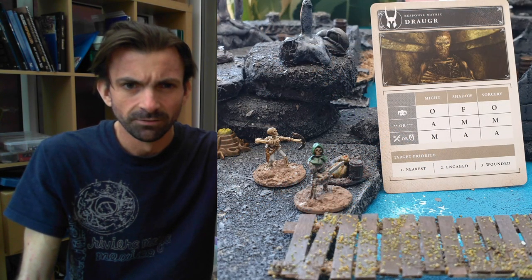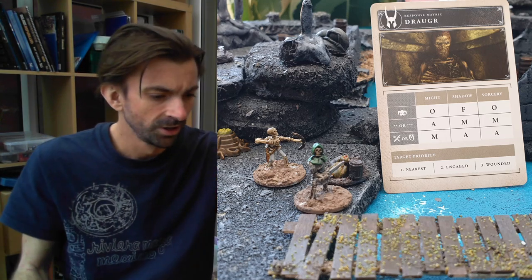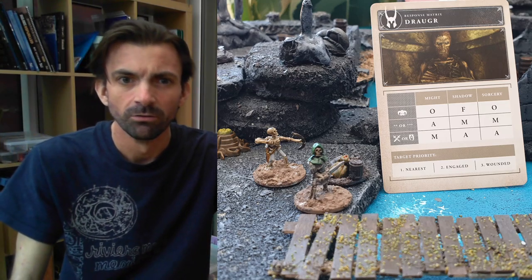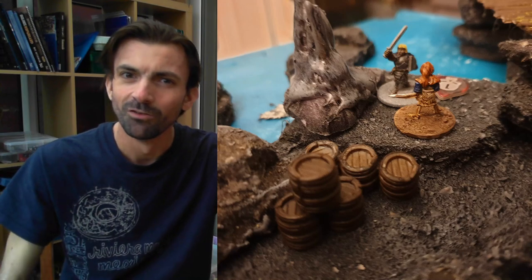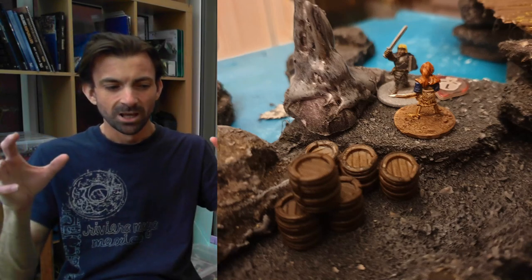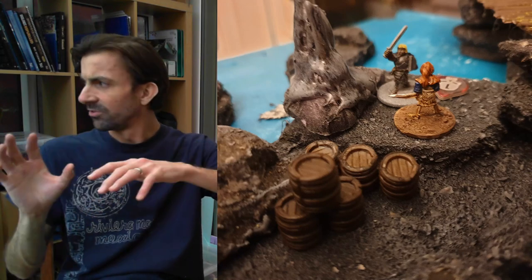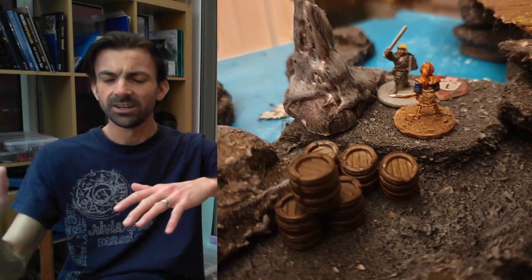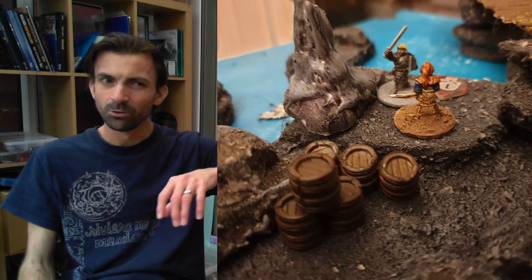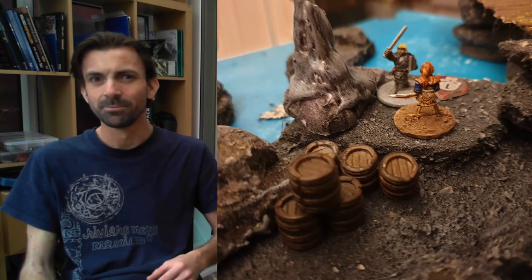These are my little 15mm models: skeleton archers, Draugr swordsman, and the Draugr with his sword raised - who's my Overlord. I think I need to get a more buff overlord. As we went into the mission, the spawn point is down the opposite edge of the table on one of the sides. My tactic was to rush that, and then flee backwards along the objectives - though I think I'll change that tactic next game. But I split my party.